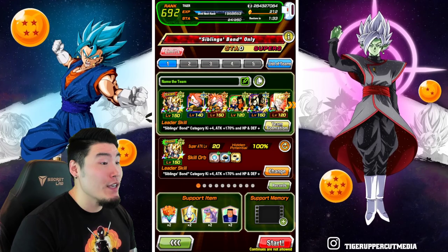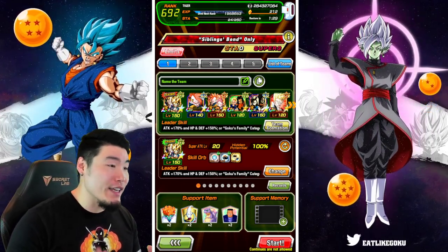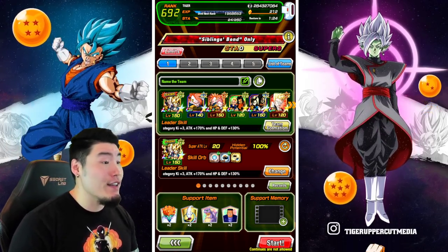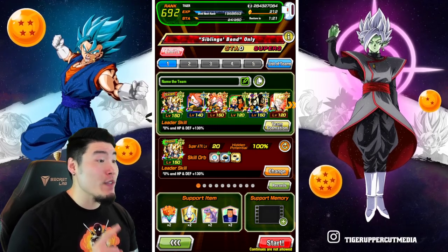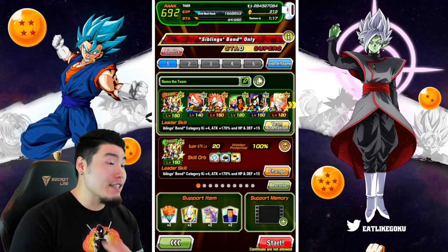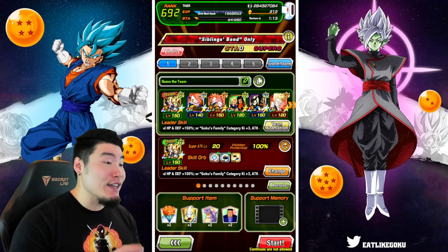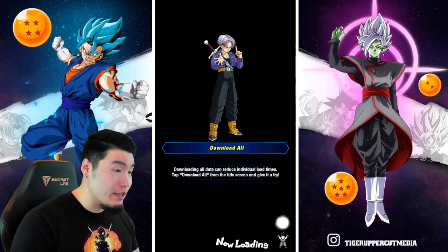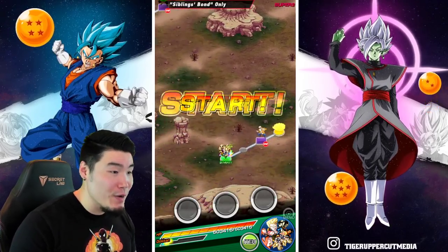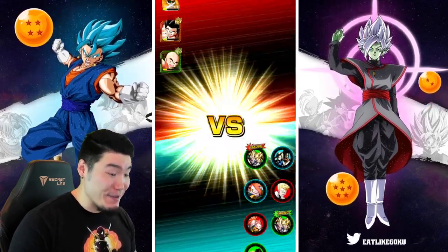Let's take a look at the team we'll be running today. We got the double LR GoBros because they are the best leaders for the Siblings Bond category. We also have AGL Tapion, the LR Tapion Eminosha, the Tech Androids, the AGL LR Androids, and finally the SDR High School Gohan. The items are the same as always. As far as rotations go, we basically have the perfect rotations — that is amazing.